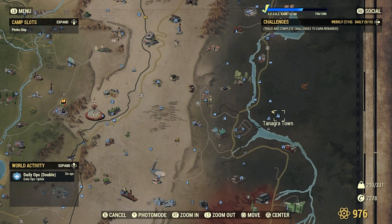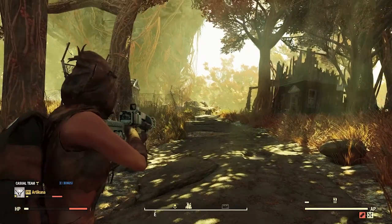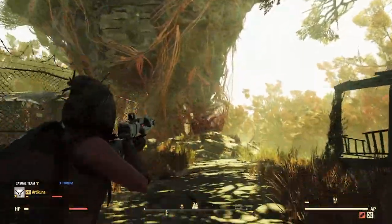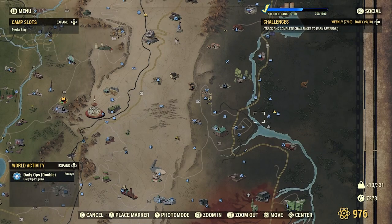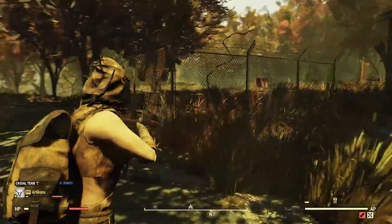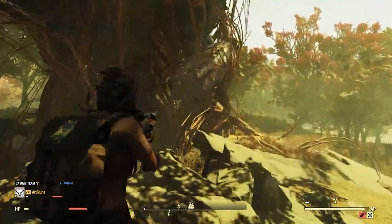The first location we're going to is Tanagra Town — it's just east of Top of the World. Once you spawn in, you're actually going to be climbing up into this big structure right here. When you unlock this location, the best thing to do is fast travel to Tanagra Town and you'll end up right here near these fences, and you'll just find the route right here.